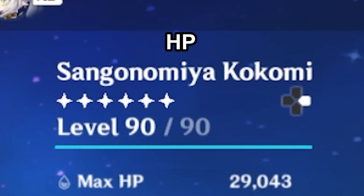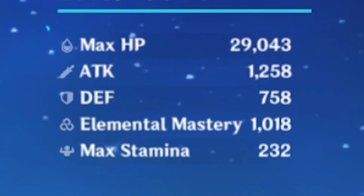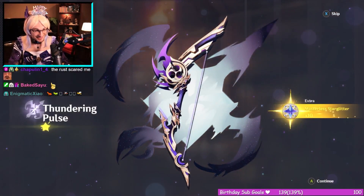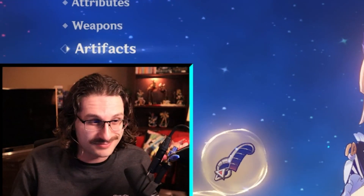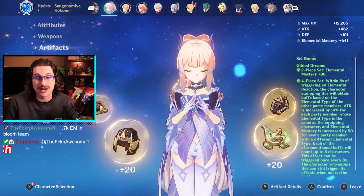This isn't what she's made to do — you want to stack HP on her, and with the sword she gives the rest of the team more Elemental Mastery and makes blooms stronger. The cool thing about Nilou is she doesn't need super good artifacts. Kokomi at level 90 — love to see it. Pretty low HP so obviously I'm going to assume this is an Elemental Mastery build. We've got 1000 EM on Kokomi — Floating Dreams, oh I'm so jealous.